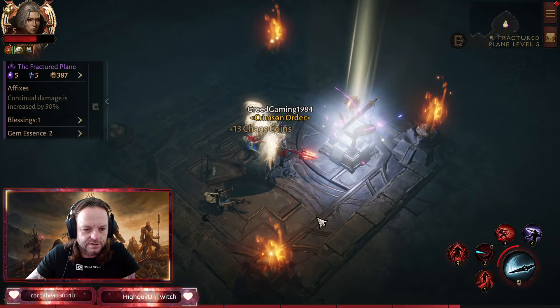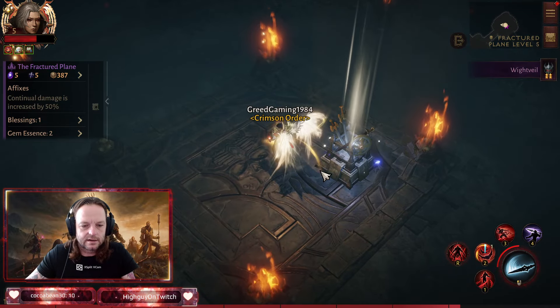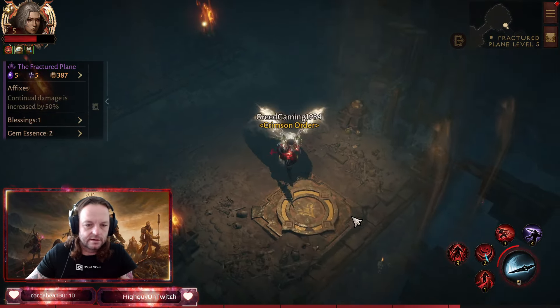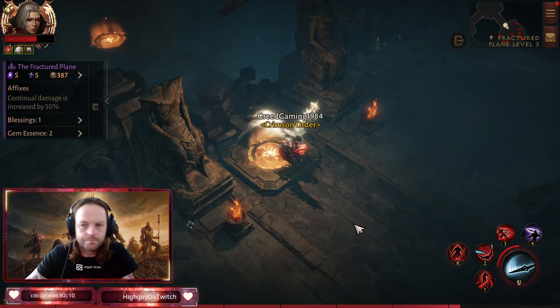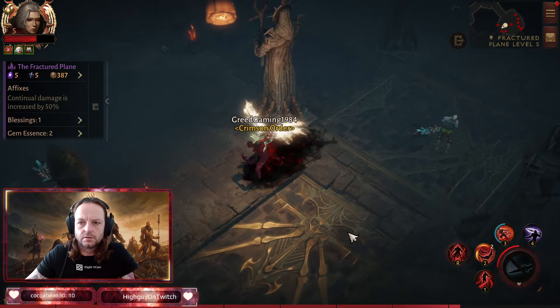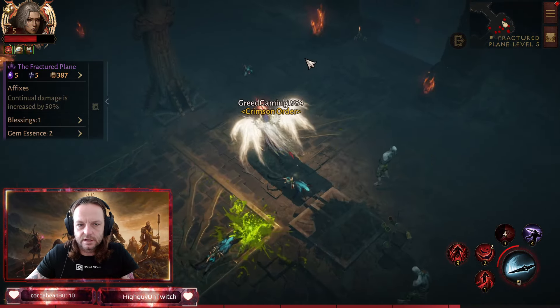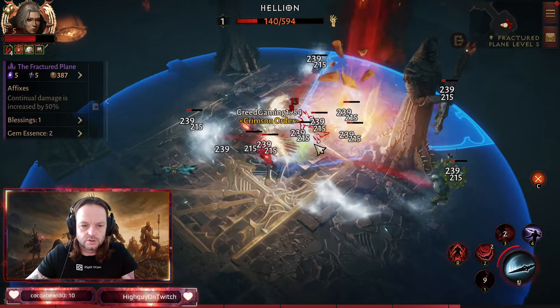We got a four-star helmet — I'll take that, big upgrade. Run over here, make the ranged enemies come to me, drain them.